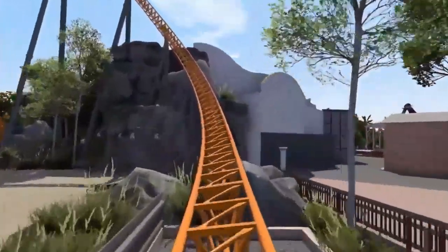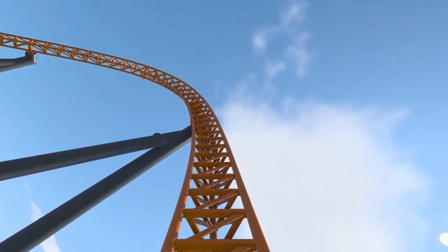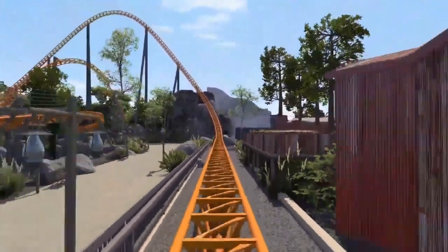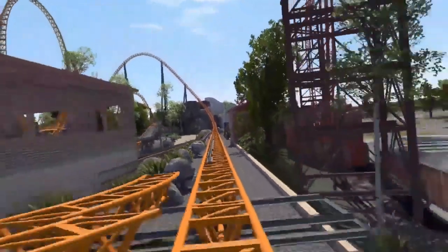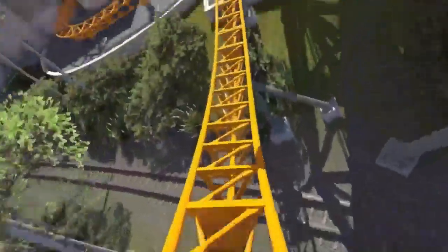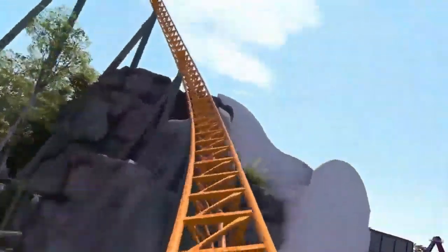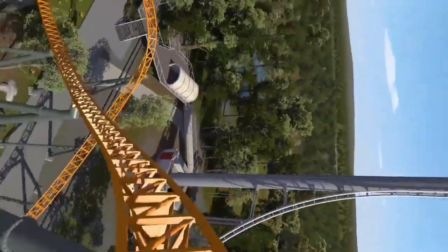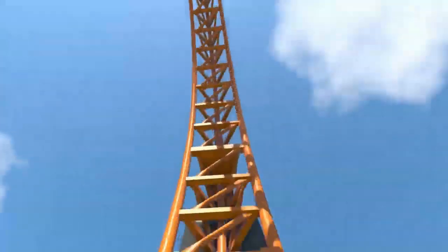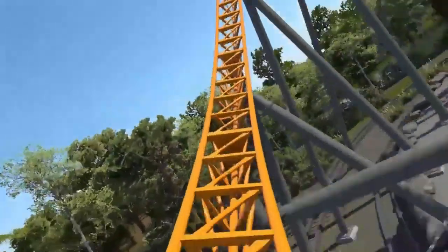Let's go into the layout and start off with that triple launch system. It starts off the ride going to that first element, goes halfway, and then comes back down backwards into the spike. You come up the spike, go pretty much all the way up, then come back down and do the full complete launch yet again. With normal Blue Fire clones it's just a single launch — going from 0 to 62 in about 2.5 seconds — so this one will probably have a weaker launch but definitely a more unique experience, and definitely one that Australia has not yet seen.